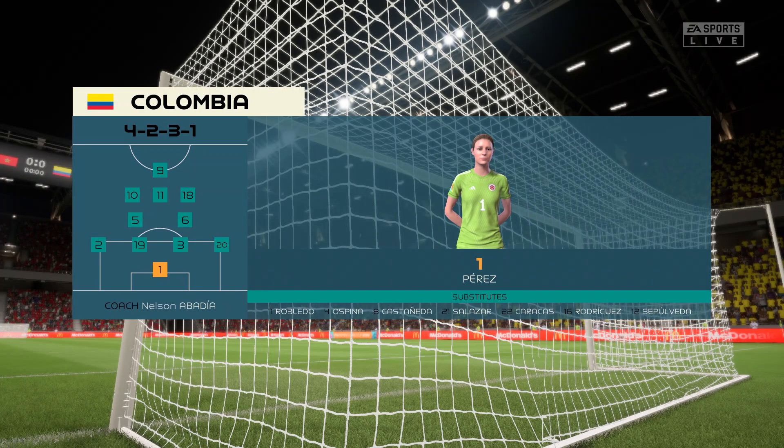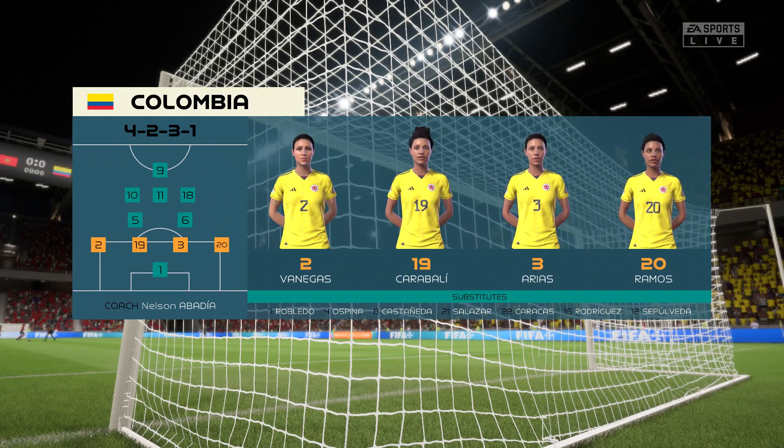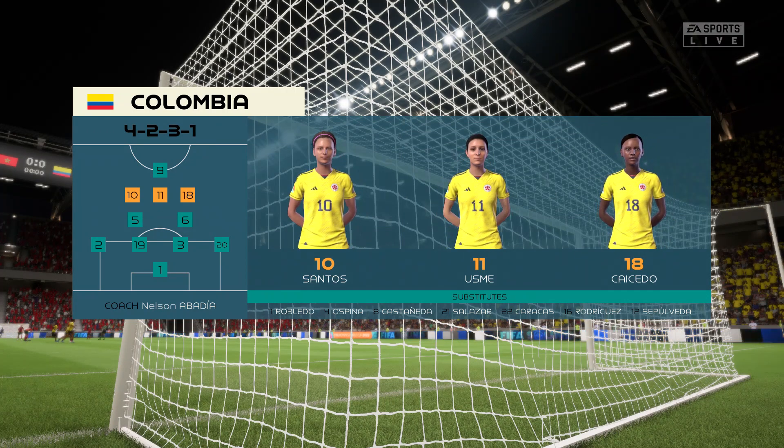Here's how Colombia will begin the game — they're starting with an attacking 4-5-1 formation with three players in advance of two holding midfielders, but it's important that the wide players come in-field to join the center forward at the right time.